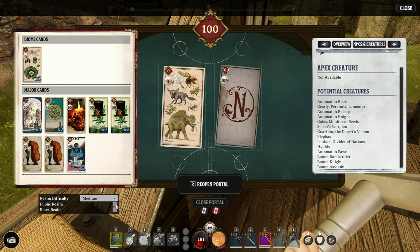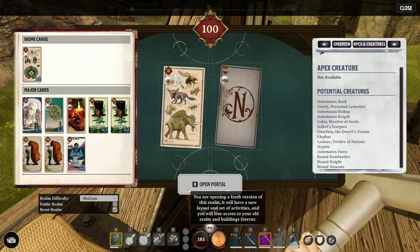It'll give you another recap of what to expect in that realm now that you've mixed the two cards together — whether it's an apex creature and what potential creatures they'll be.